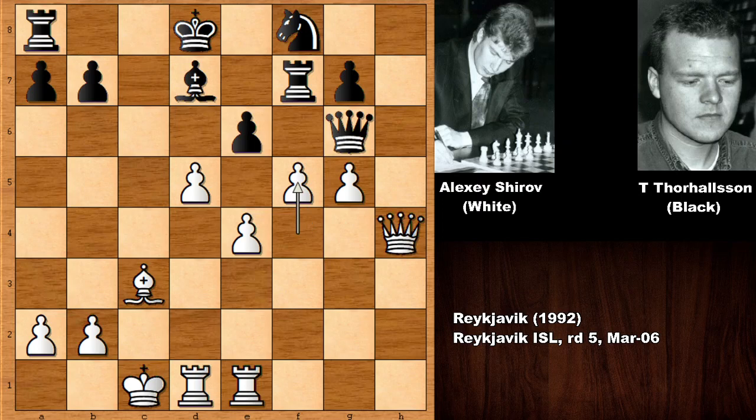There are not so many options for black, because if the queen goes back, that's the same thing — exchanging the queens, knight takes queen, and then pushing the pawn, forking the rook and the knight.